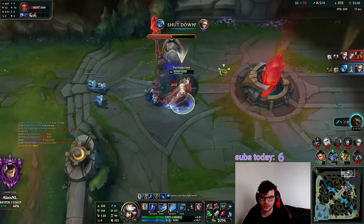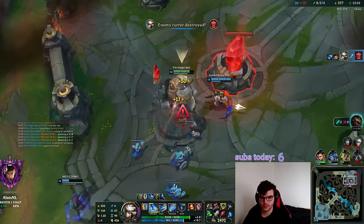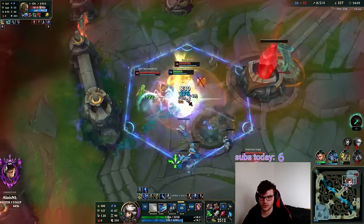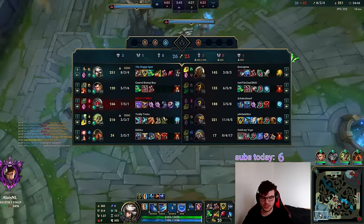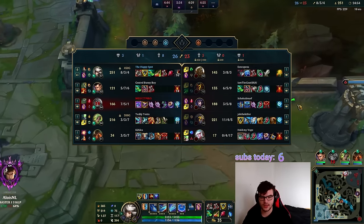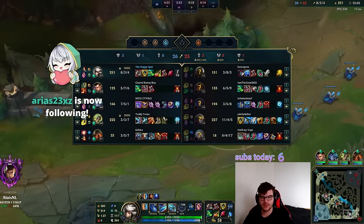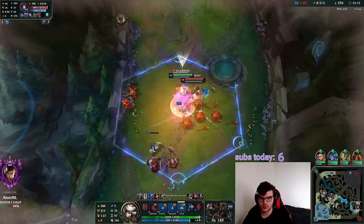Is Shurelya's viable on Camille? Depends on your goals — if your goal is to lose the game it's a great item. The more items Camille gets the stronger she becomes, so we're absolute monsters now. Any 1v1 scenario we win, 1v2 is also good. We can actually 5v5 — if I engage, Vex and Nautilus can follow with EW-ult. Let's wait for our engage window.